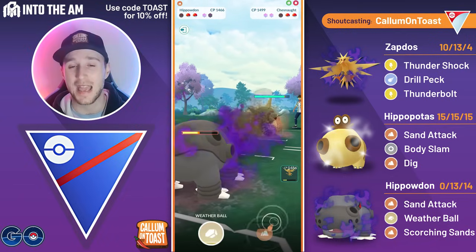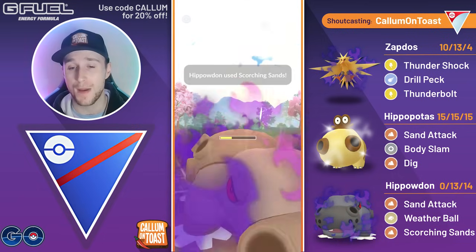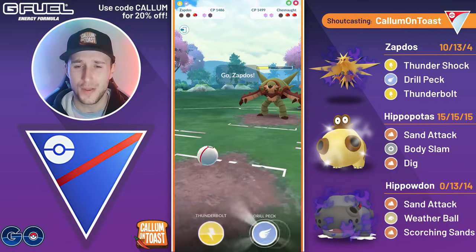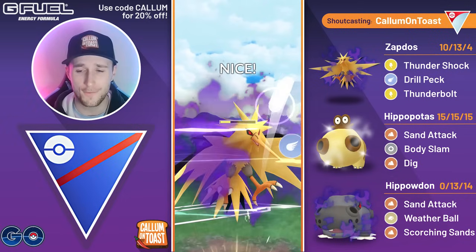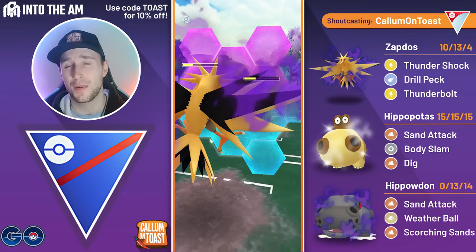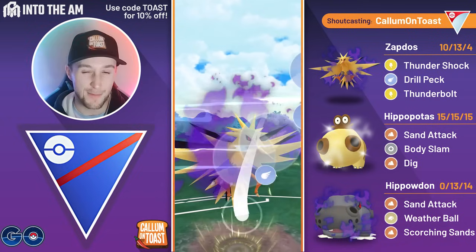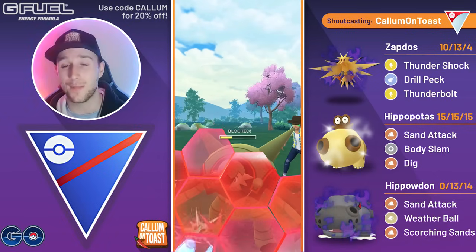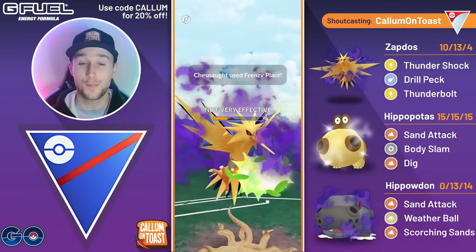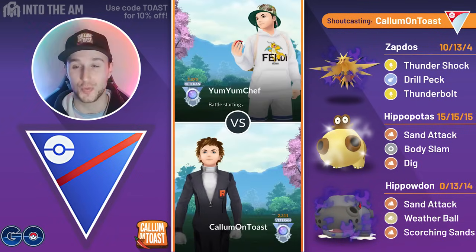Unfortunately with two shields in play, I don't think Zapdos could have outpaced them to three Drill Pecks, so I try to get a debuff to their attack. We don't get that debuff — if we had, we probably could have forced a shield with a Weatherball. We had two Drill Pecks loaded but only one shield in play. I figured if we got that one shield from the Chesnaught before going down with Big Hippo we could have won this, but we weren't able to get that shield. They come out with tons of energy, so Frenzy Plant is enough damage to take out the very glassy Zapdos, and unfortunately we lose that game.